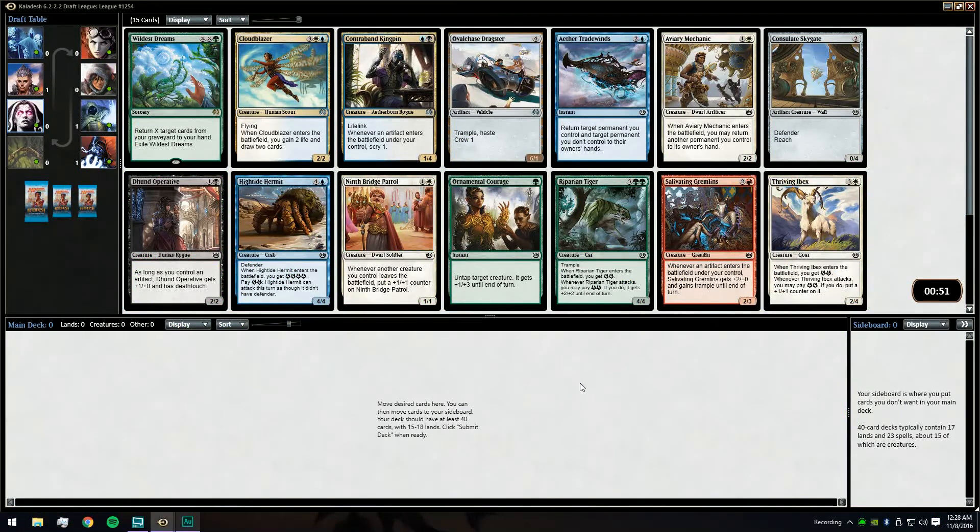Hello everyone, Glycan here bringing you another Kaladesh draft, still hoping to get a nice 3-0 at some point. This is an interesting pack because there's nothing overtly powerful you want to be first picking. Donn Operative is a solid two-drop, no colorless cards we really want, Oval Chase Dragster is solid, Repairing Tiger is solid but not exciting as a first pick. We are going to take Cloud Blazer and kind of hope to be the blink deck.